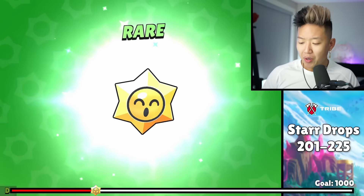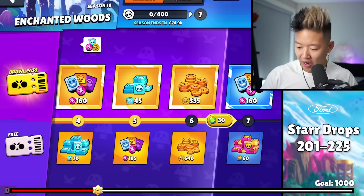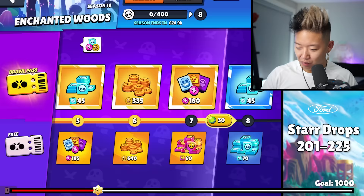A mythic star pull gave us a Piper. This came out of a mythic, but I haven't seen any chroma credit pulls yet. Another mythic. I don't know if this is quite how it works, but we're in the dev build and I'm going to get chroma credits — let's see if we can get chroma credits from here.